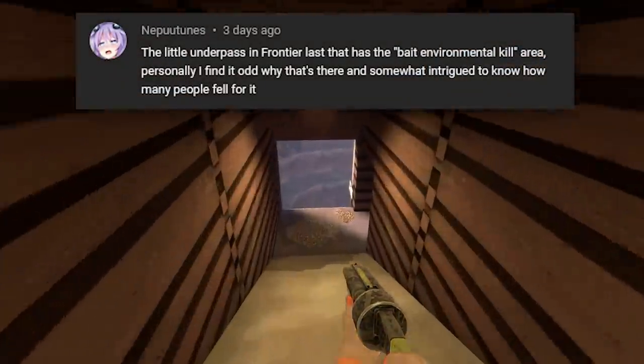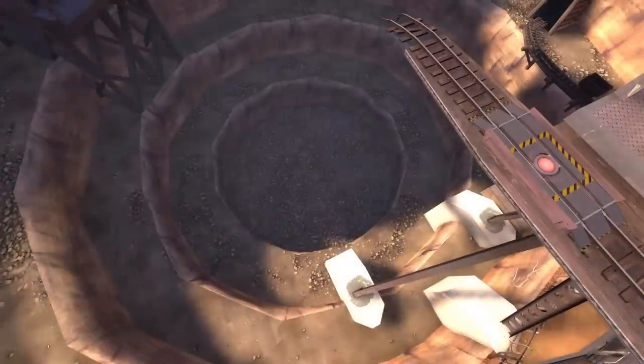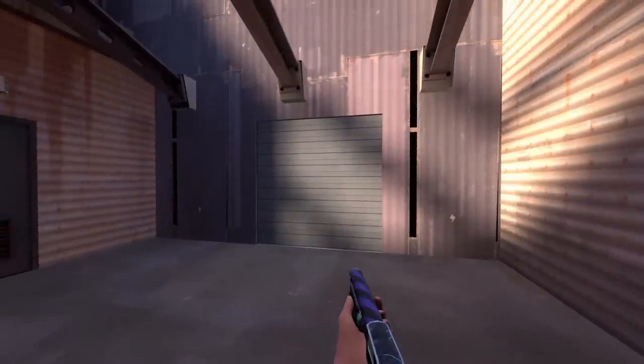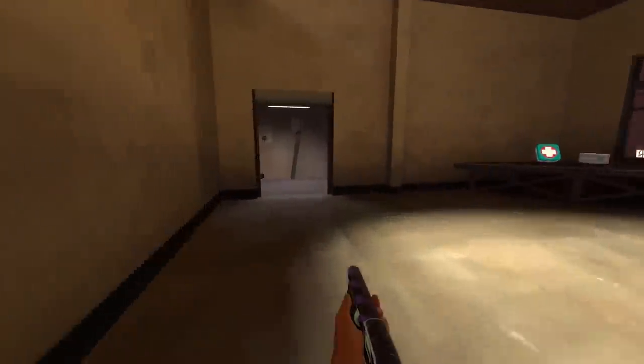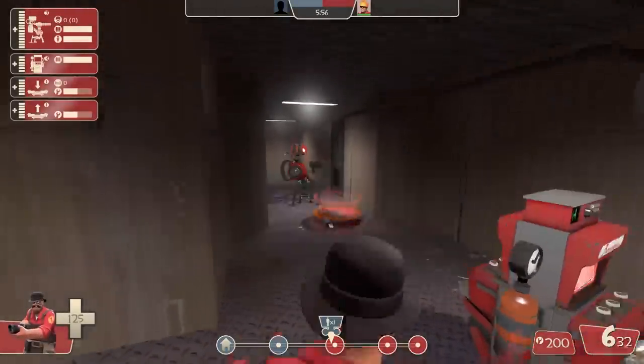A few people brought up this lower section around the last point of Frontier where you can get some environmental kills - the pit opens up when the cart gets closer too. I also like the side path near red's second spawn that closes up after blue caps the nearby point, though sadly you cannot place buildings there after the point is captured.